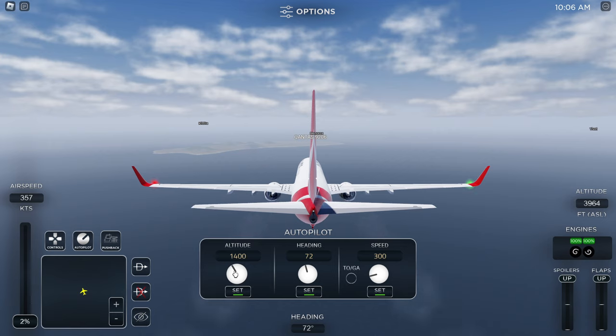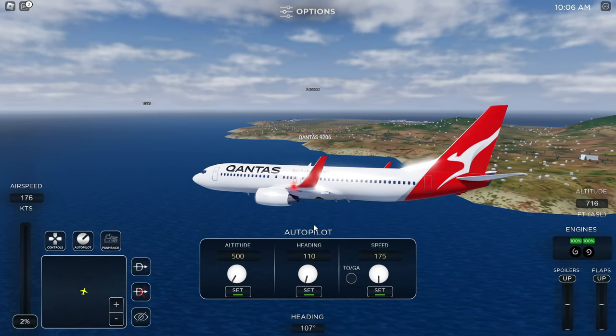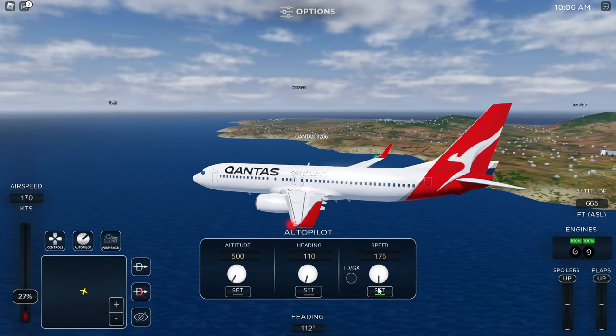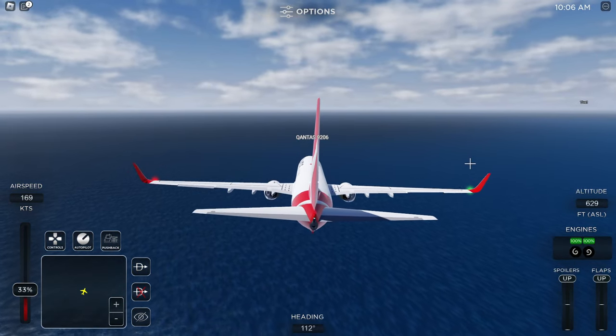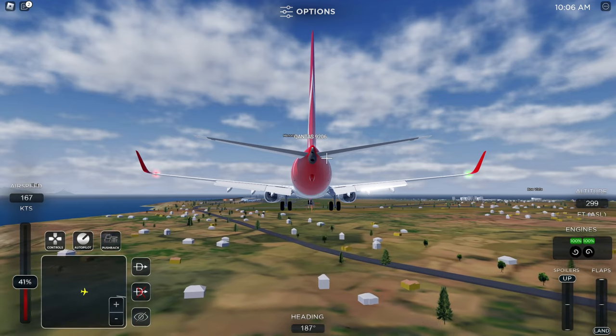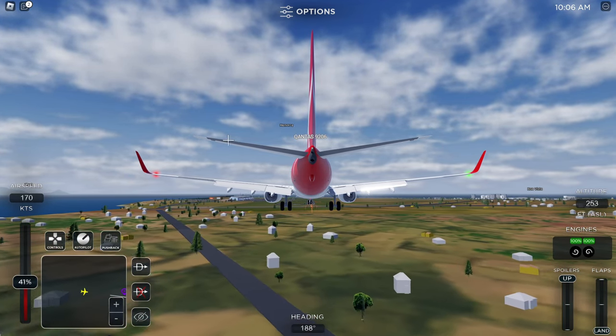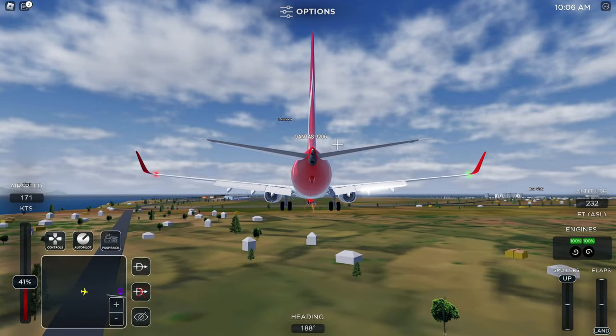As you come in for arrival, say you're on final or turning in for approach. The tower will either give you permission to land or ask you to report when you're on short final, which just means when you're closer to the runway. You announce short final, land, and then taxi off the runway.